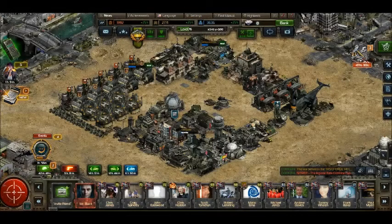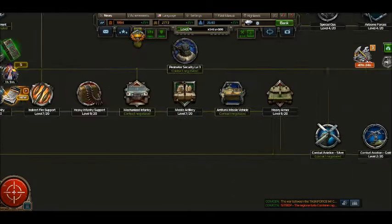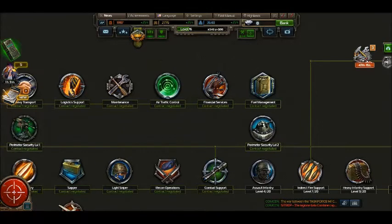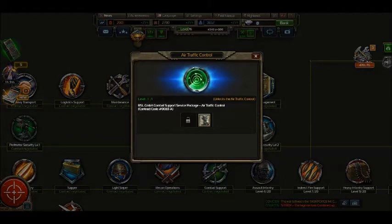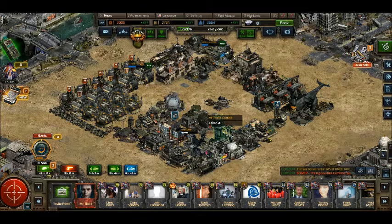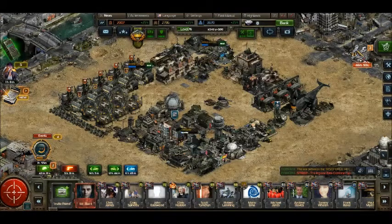For your heavy armor, you may not want to deal with the convoy or exchange system to get your heavy armor out there. For air traffic control, I highly recommend gathering all the referrals for that contract as soon as possible, because it will definitely come in handy — it reduces your ration consumption. That's all, commanders — carry on.